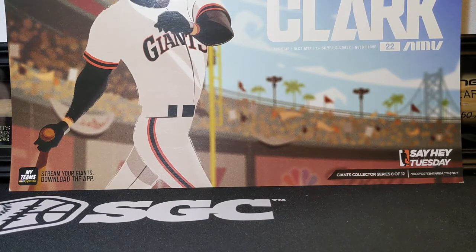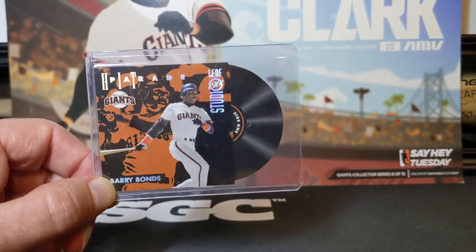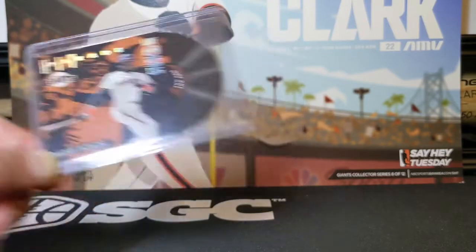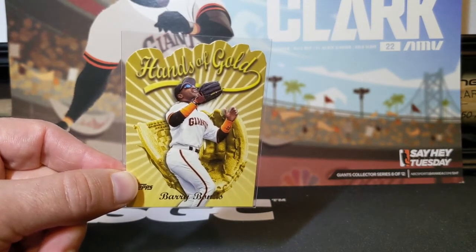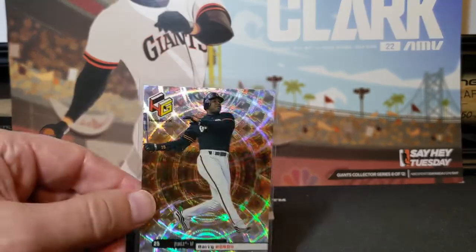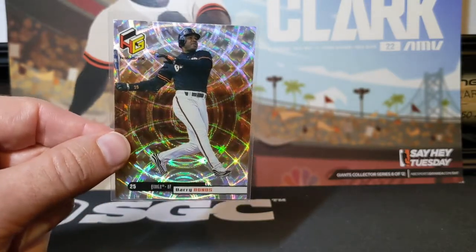I did pick up a few cheaper Barry Bonds inserts. This is the '96 Studio Hit Parade, numbered out of 5,000. It's just a really cool, original-looking insert from the '90s. The '99 Topps Hands of Gold die cut. '99 Upper Deck Holographics, which is just a fantastic-looking base card. And this is only around a dollar.